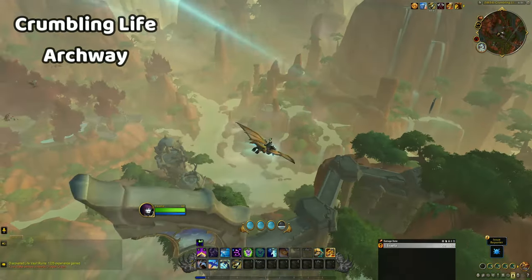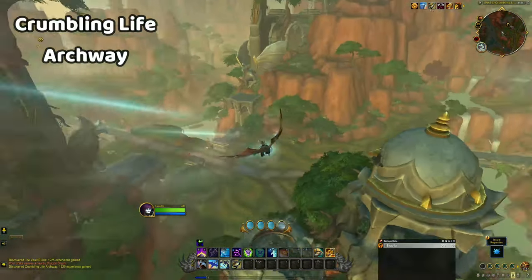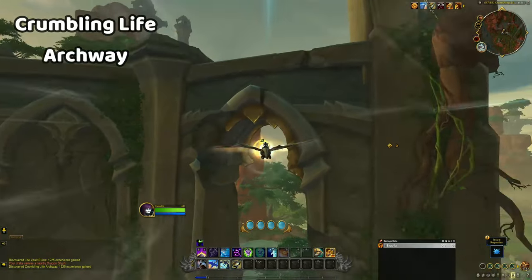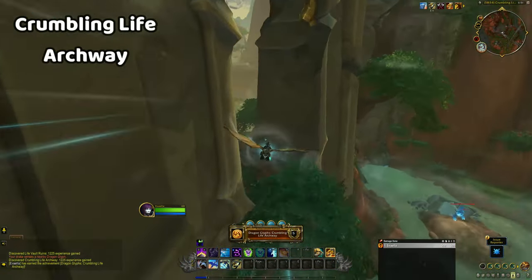The Crumbling Life Archway is easy enough to reach as it's not too high off the ground, and this one is located directly beneath the top of the archway. You can fly through it from one side and come straight out the other.